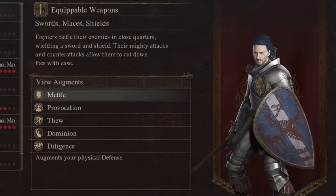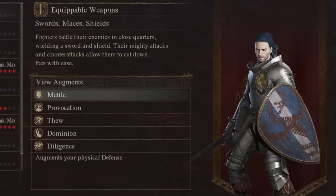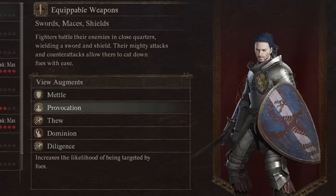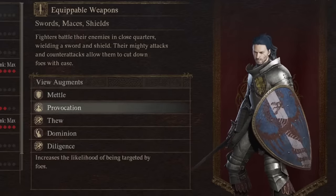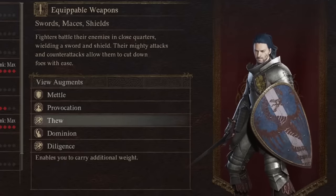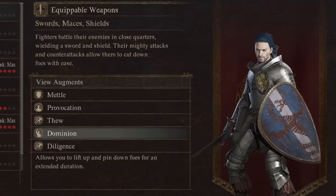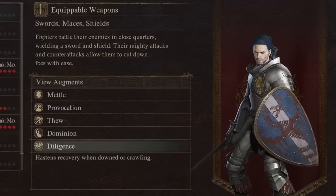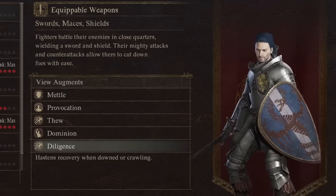Metal actually boosts your physical defense by 30% plus 45, so the more physical defense you have, the better it is. Provocation gives you a 100% chance of being attacked by foes. Vue increases carry weight by exactly 10. Dominion allows you to lift up and pin foes for 2 extra seconds. And Diligence hazes recovery by 0.3 seconds when down and 1 second when crawling.